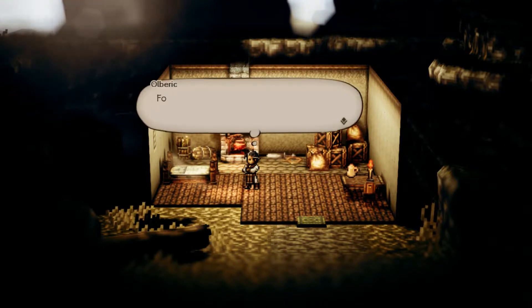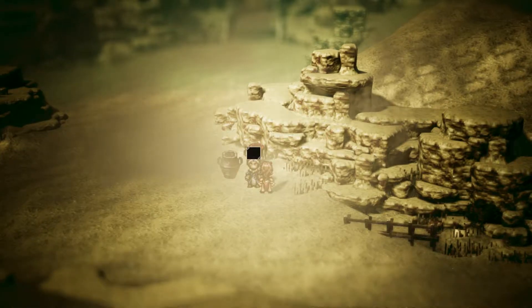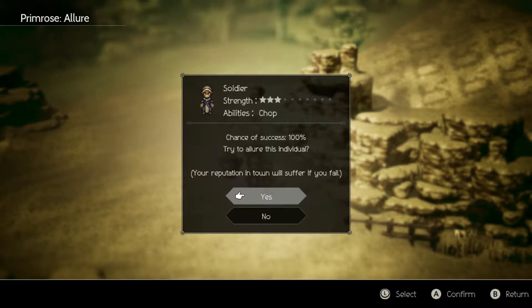Each character also behaves differently in the general exploration segments. Each playable hero has a unique skill they can use to progress through certain areas and most likely find a few secrets in the full game. The warrior can duel people for experience and money, while the dancer can allure people so she can proceed or gain information. It's a fun take on traditional formulas, as I'm sure the full game will make full use of each character's skills for problem solving.